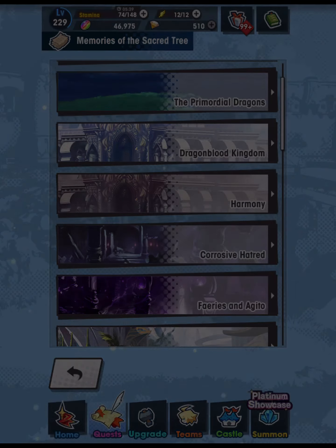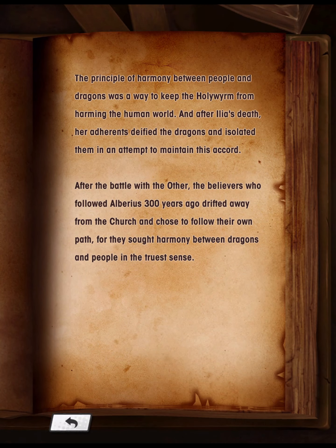Harmony: The principle of harmony between people and dragons was a way to keep the Holy Worm from harming the human world. After Ilya's death, her adherents deified the dragons and isolated them in an attempt to maintain this accord. After the battle with the Other, the believers who followed Alberius 300 years ago drifted away from the Church and chose to follow their own path, for they sought harmony between dragons and people in the truest sense.